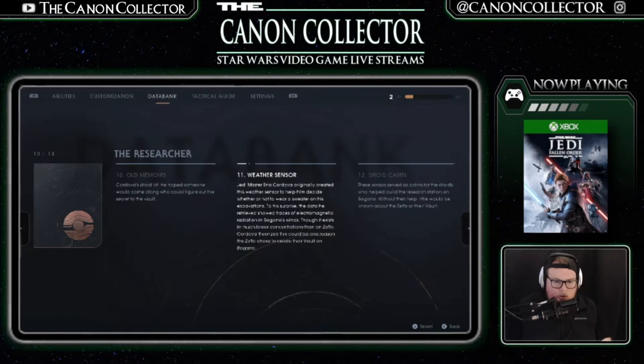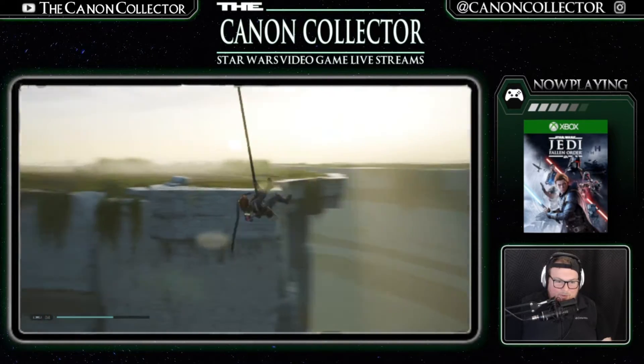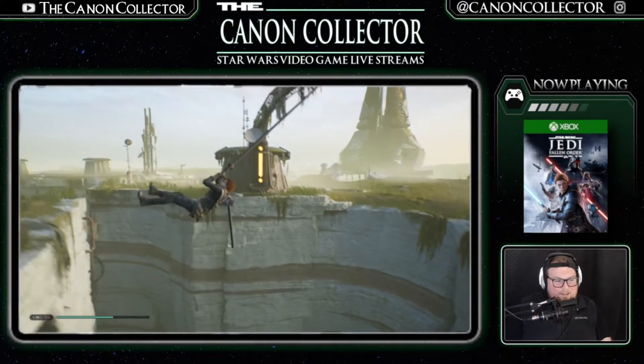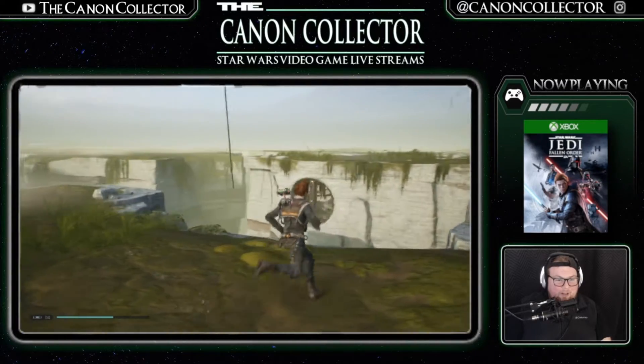Weather sensor! 'Master Eno Cordova originally created this weather sensor to help him decide whether or not to wear a sweater on his excavations. To his surprise, the data he retrieved showed traces of electromagnetic radiation in Bogano's winds. Though it exists in much lower concentrations than on Zeffo, Cordova theorized this could be one reason the Zeffo chose to create their vault on Bogano.' That's really interesting — and really funny that he literally just created that sensor to let him know whether he needed to wear a sweater. That's freaking hilarious!